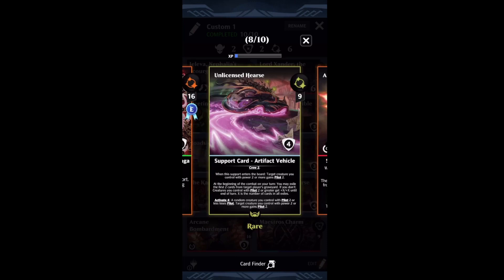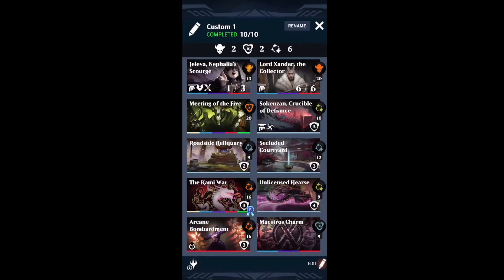With the Unlicensed Hearse, you're getting an additional 38 cards into Exile at minimum per turn, which means whatever creature you assign Pilot 2 to gets another 38 power every single turn when it attacks. That's not a summative power — it's not like they get 38 and then you add another 38 the following turn. It's simply equal to the number of cards in Exile.